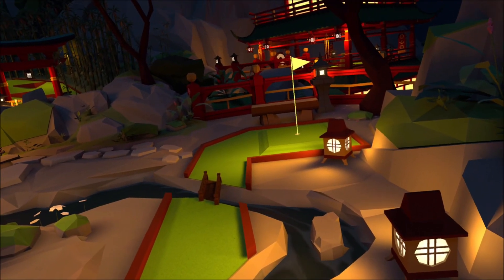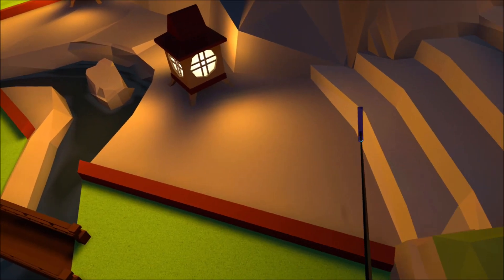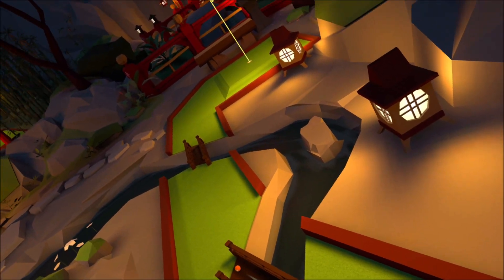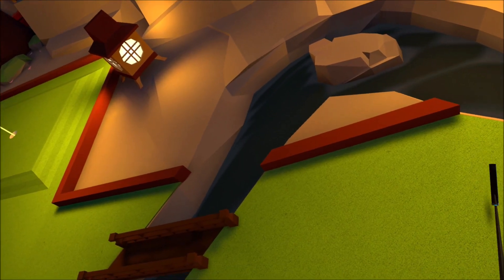Now this one — I think in order to get it across both in one shot, you have to hit the right edge. Bounce off and go that way, but that's a little too much. We're just going to push it right across and then get it across this way.